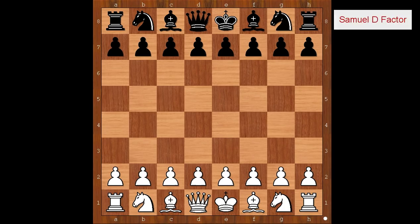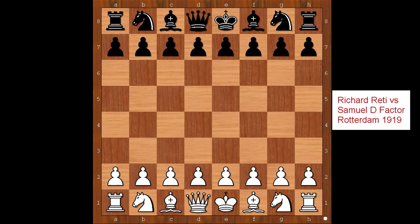Hi, this is Matto. Welcome to my online chess lecture. In this video we'll show you a game between Richard Letty and Samuel Defector. This game was played in Rotterdam in 1919.